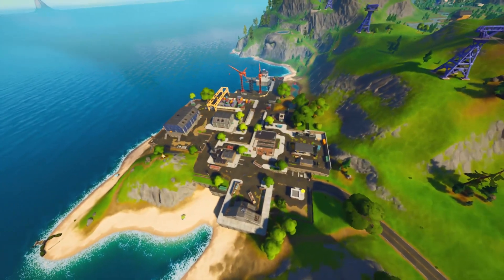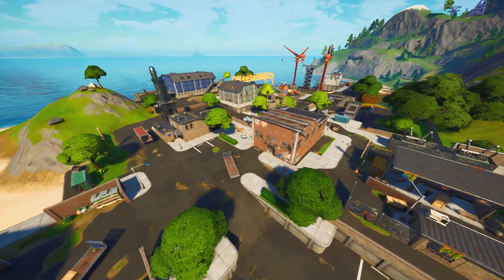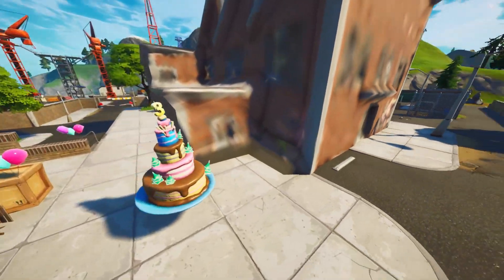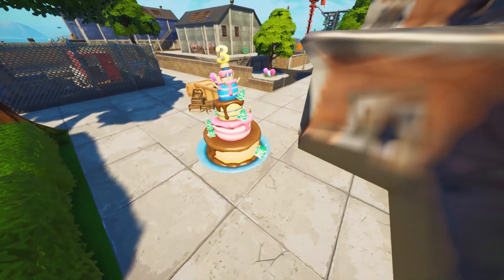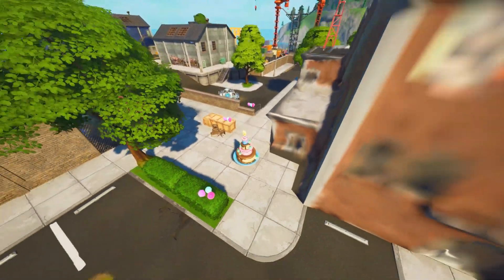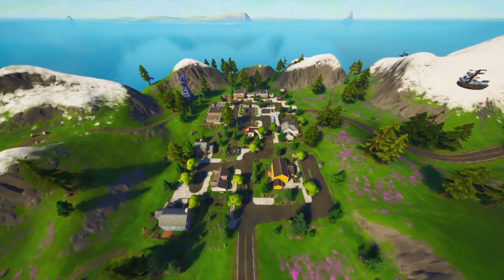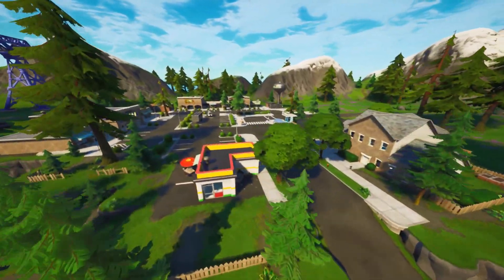We've got the third one now, which is located at Dirty Docks. If you work your way down to Dirty Docks and go over to the left-hand side, it's next to this building right here. This is going to be your third birthday cake. Remember, you must dance in front of these — you can do them in multiple different games. There are going to be a lot of people doing this, so just land at one of these locations every game.